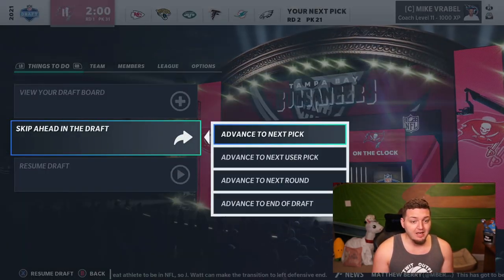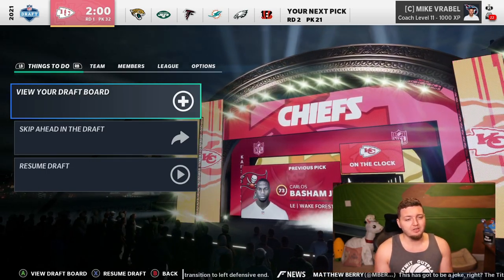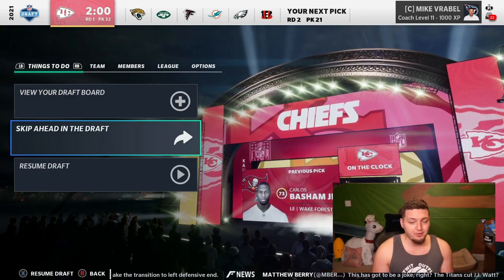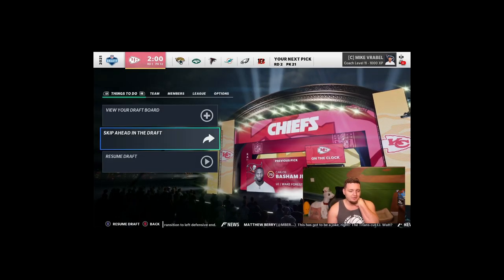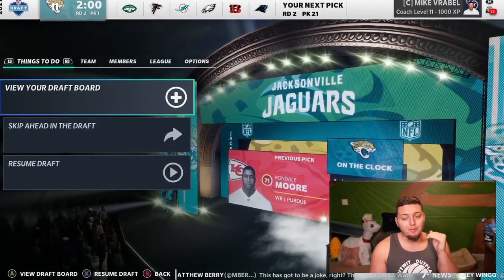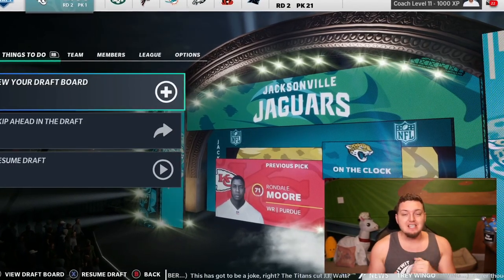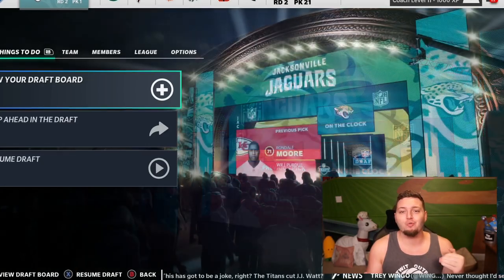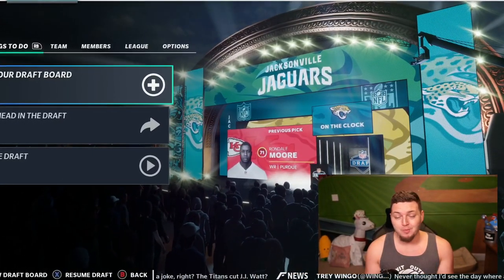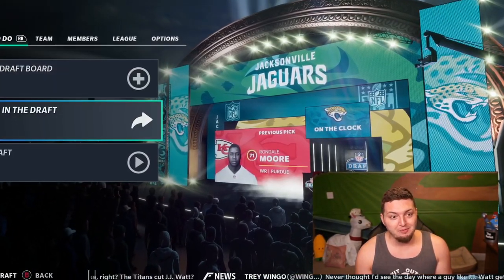The Buccaneers select Carlos Basham out of Wake Forest — they should have had the 32nd pick. Last but not least, the Kansas City Chiefs select Rondell Moore. That would be an insane pick for the Chiefs — he's a monster. Especially if they don't re-sign Sammy Watkins, put him in that offense with Tyreek Hill, Mahomes, and Travis Kelce. Oh my God, that would be insane.